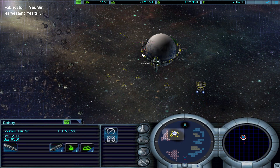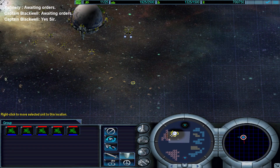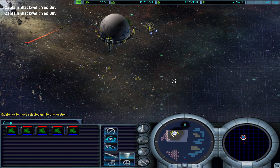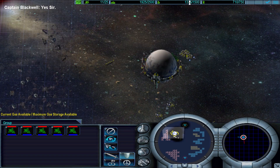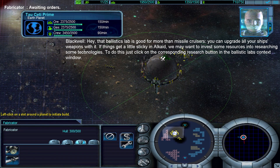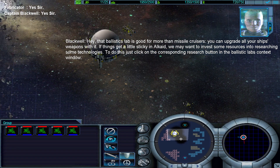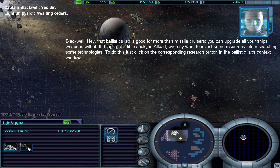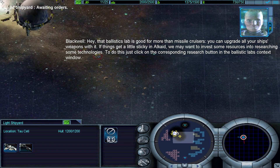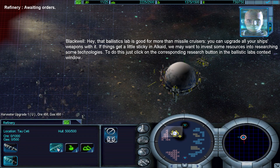That ballistics lab is good for more than missile cruisers — you can upgrade all your ship's weapons with it. If things get a little sticky in Alcate, we may want to invest some resources into researching some technologies. To do this, just click on the corresponding research button in the Ballistic Lab's context window.